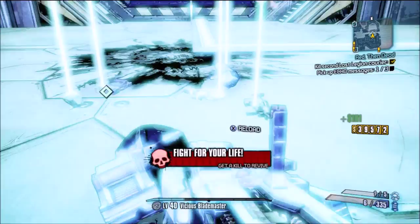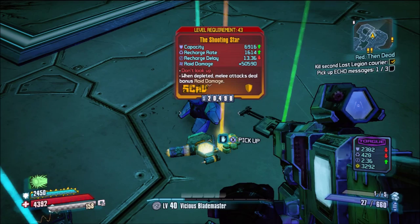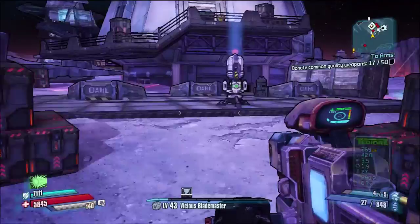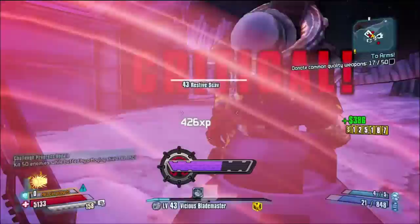Also, because you can only get it once on each save, if you're on True Vault Hunter make sure you get a decent level one. I got mine at level 43, but if you want to wait till level 50 to get the best possible one, then do that. I'm fairly confident I'll be able to get one on a second character or on a friend's save, so I'll be able to get a level 51 at some point. But that about wraps up this video — if you found it useful in any way, please leave a like. Otherwise I will see you next video. Thanks very much for watching.